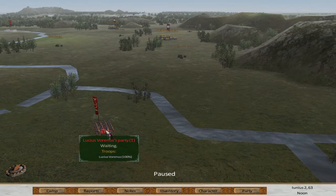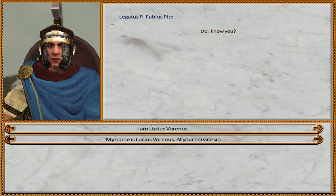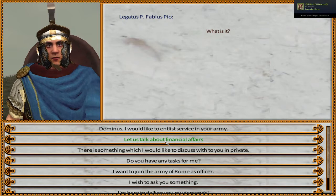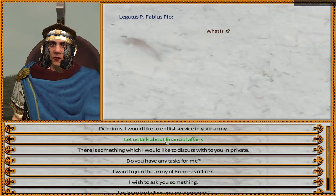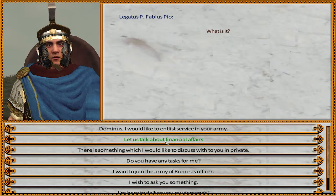I used a cheat menu very quickly because you need 250 renown to enter the Roman army. I did that with cheats because when you start as a commoner it's very hard to make money and also make renown — you'd have to kill like 100 parties of bandits or something like that. Anyway, let's join.